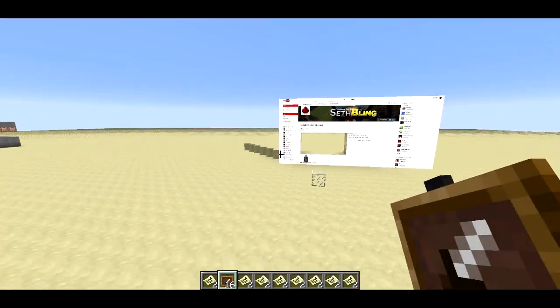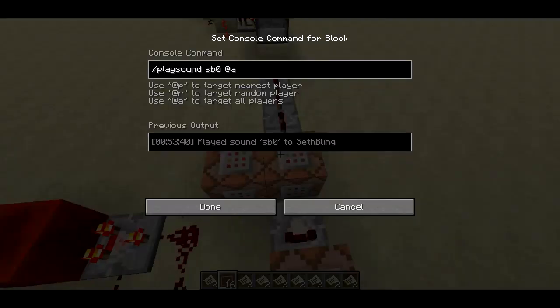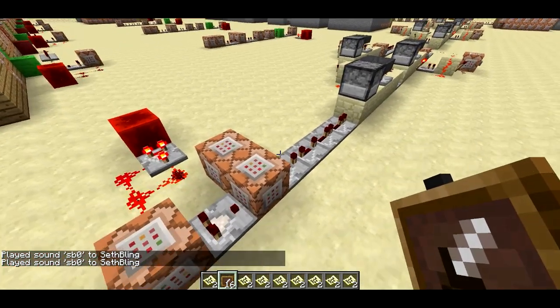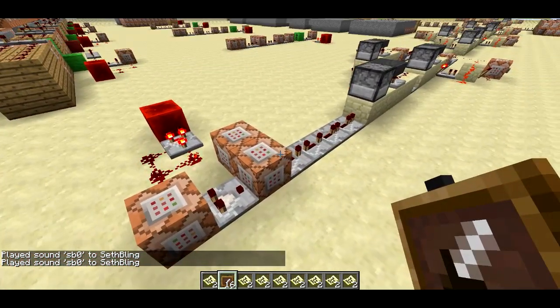In order to get my voice in the game, I had to create a custom resource pack. So I've got this "play sound SB0" — let's run this command. Welcome back, Sethbling here. It plays my voice saying "Welcome back, Sethbling here," and that's just part of the resource pack.